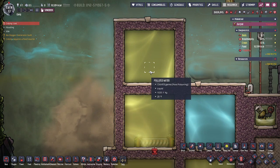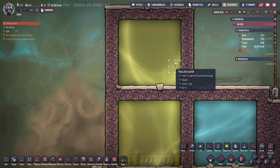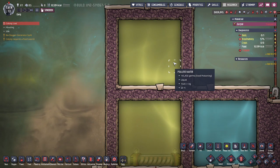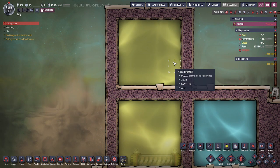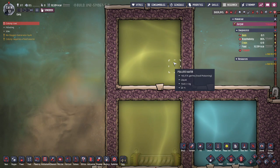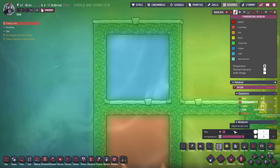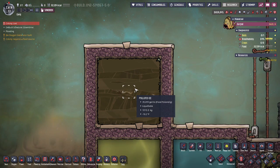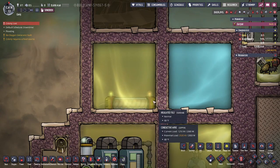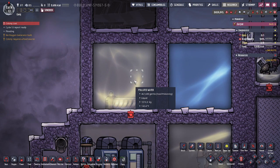The third method is getting the polluted water very hot or very cold. Food poisoning lists its temperature range as negative 13 to 167, but what it doesn't tell you is that getting close to those ranges will actually help decrease the food poisoning population. You can see this water is 20 degrees Fahrenheit and the food poisoning is already dropping — it has both a comfort range and a livable range. When it gets below its livable range it'll die immediately, and that's the fastest way to disinfect a large body of water.